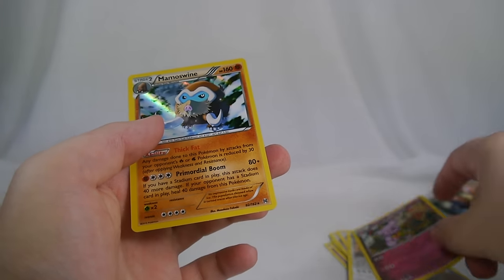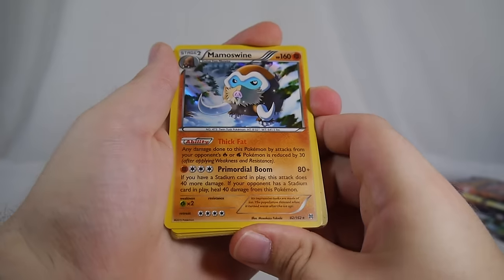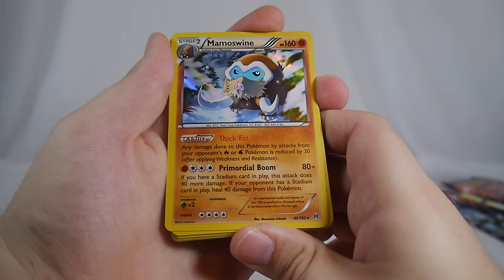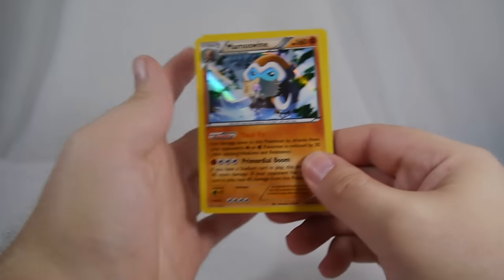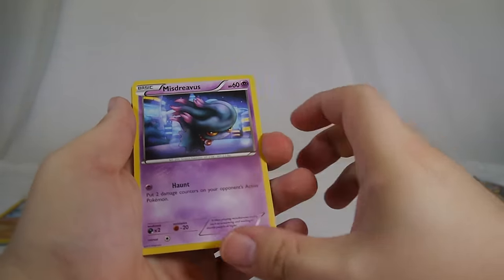Ursaring, Granbull, and Mamoswine — we got another Mamoswine; I just opened one not ten minutes ago in another recording. Thick Fat reduces any damage done to Mamoswine by fire and water types by 30, which is really cool. Primordial Boom does 80 plus 40 more if you have a stadium, or heals 40 damage if your opponent has a stadium — really cool. Plus it's always nice to pull a holo, since holos are actually pretty rare now that EXes are easier to get.